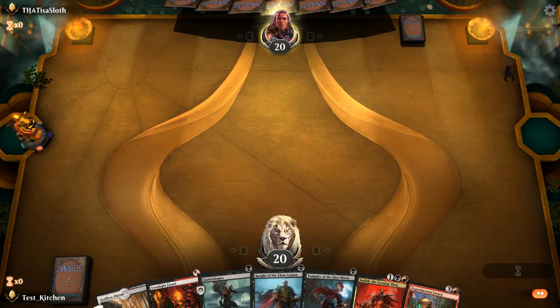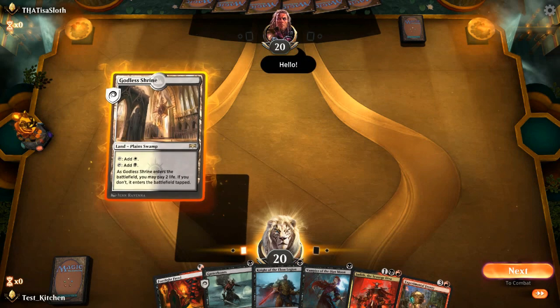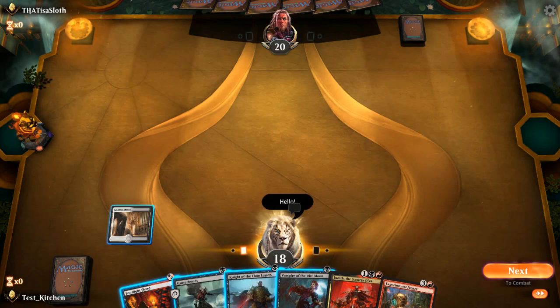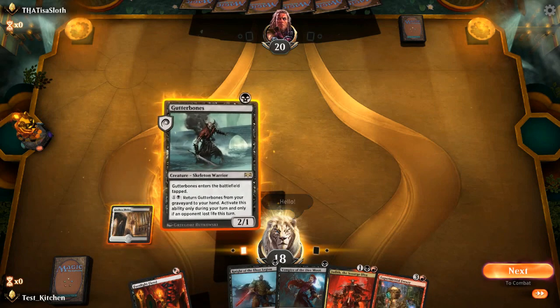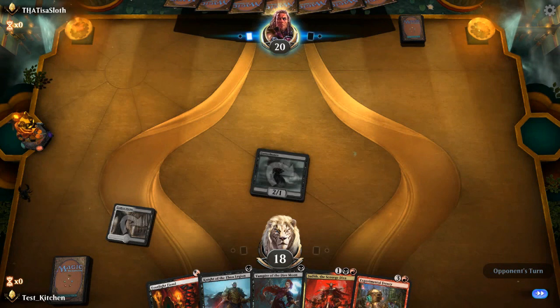Game three against That is a Sloth — it's not the best opening hand, but we do have three cards we can play. I usually wouldn't do this, but I'm going to go for it here. They're still deciding if they want to stay with theirs. There we go. Let's pay two life and say hello — play the Gutterbones.